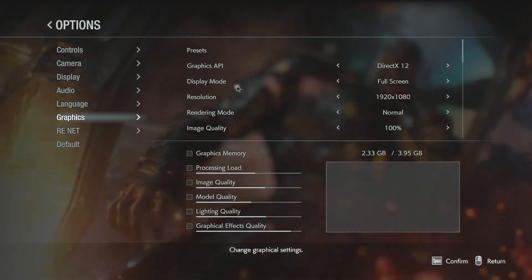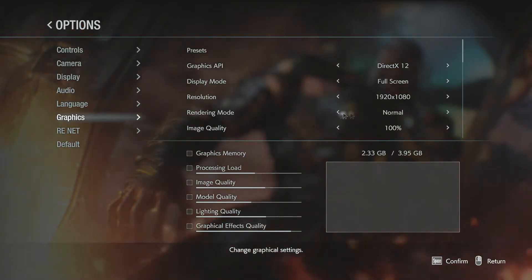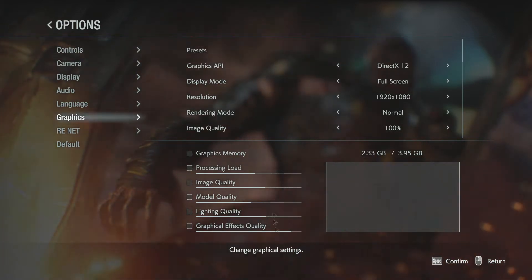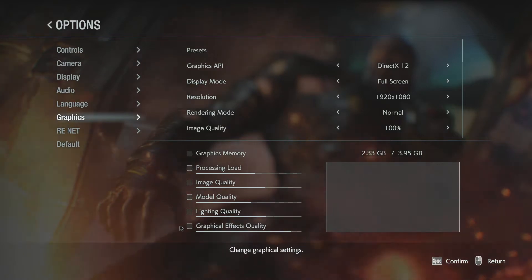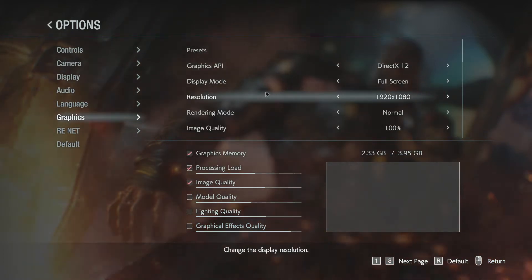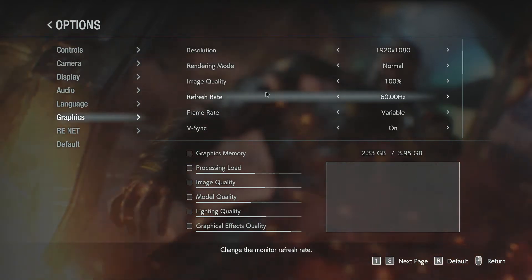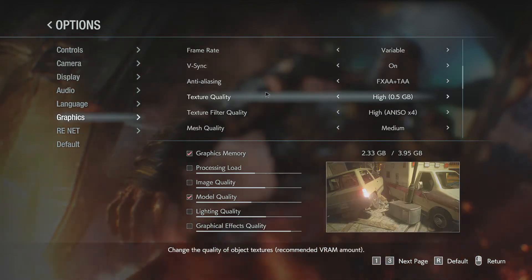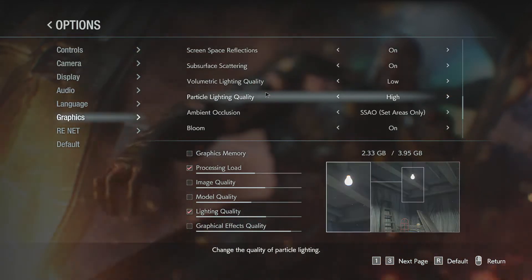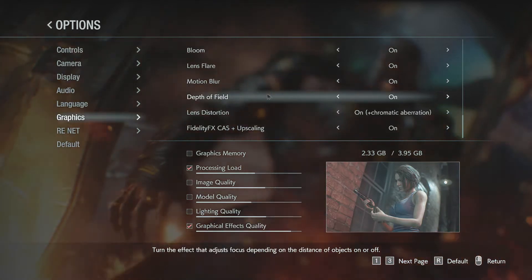Graphic settings have a bit more here — display options, resolution options, graphics APIs, rendering mode set to normal, image quality at 100. Scrolling down, there's refresh rate, frame rate, V-sync, anti-aliasing, texture quality, texture filter quality, mesh quality, shadow cache, screen options — quite a lot here. To compensate for our complete lack of knowledge on this, how does the game look to your layman's eyes? Does it look good?